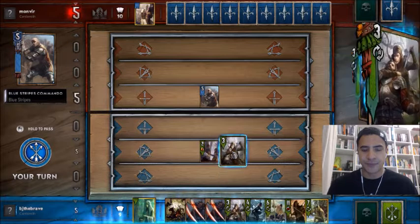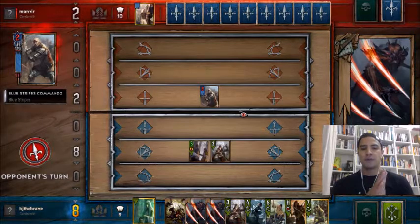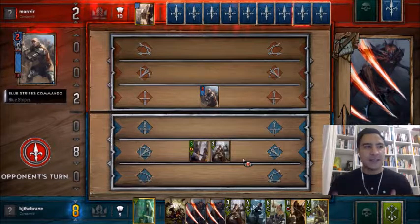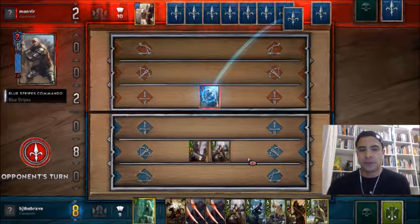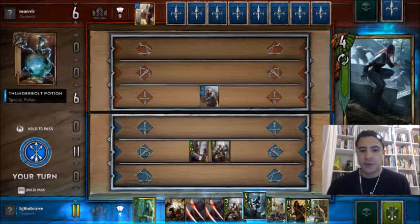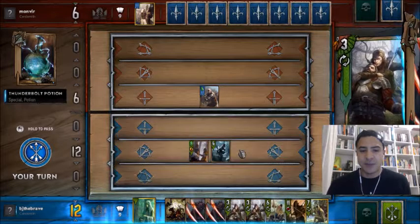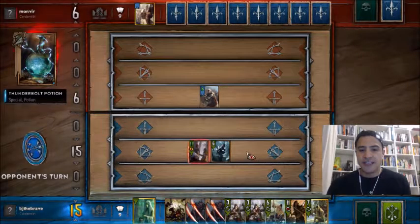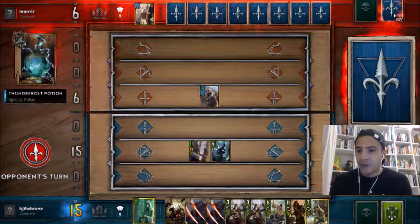We'll play the mercenary. So this is where the commando comes in — we can play the commando, bounce back the elven mercenary. This is a standard tactic; anyone who's played ScoiaTel knows this. It pulled out the decoy, which is actually pretty good there because that thins our deck. If you think about it, we've played through another card and we're now down to only 13 cards left.